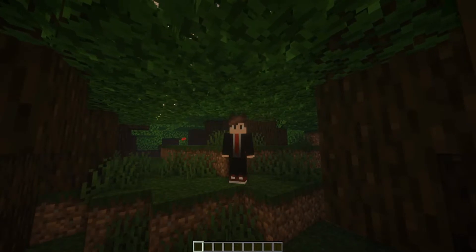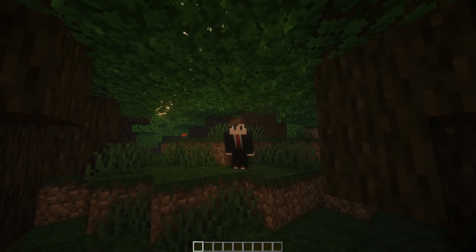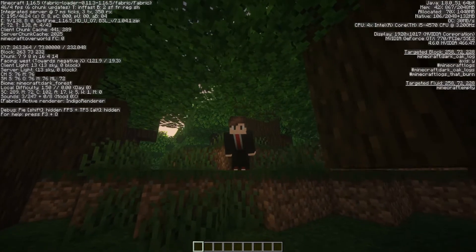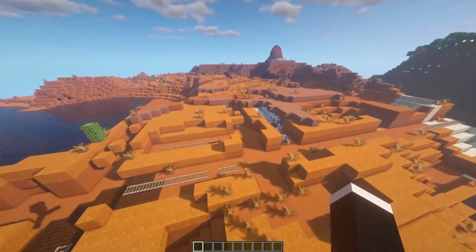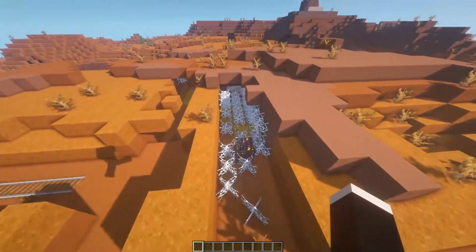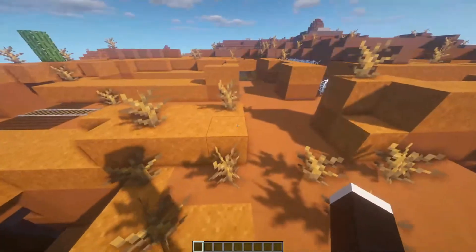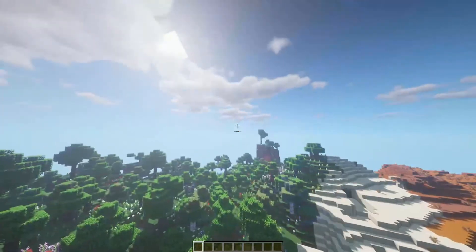For our next seed we're using our buddy Madsify — when you type in 'Madsify' with a capital M as the seed, it spawns you in the middle of a dark oak forest. The spawn coordinates are 263, 232. Over at coordinates 72, negative 57, we have an exposed spider spawner as well as a little bit of an abandoned mine shaft, and this is all located right next to a flower forest — not too far from spawn.